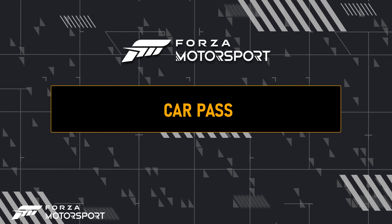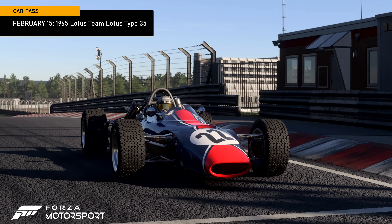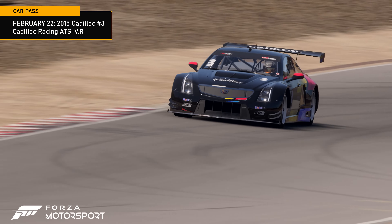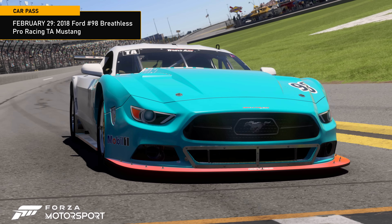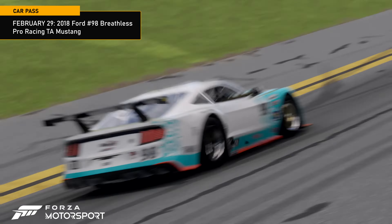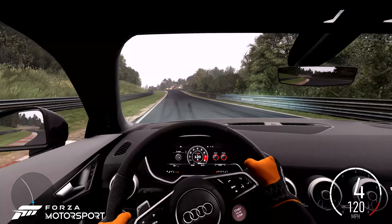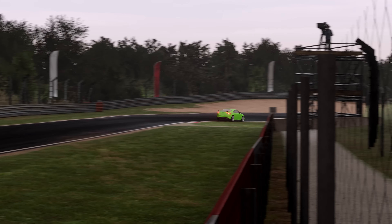Four new deliveries are coming to CarPass holders in Update 5. Get ready to race the 1965 Lotus Team Lotus Type 35, the 2015 Cadillac No. 3 Cadillac Racing ATS-V.R, the 2018 Ford No. 98 Breathless Pro Racing TA Mustang, and the 2020 Audi TT RS Coupe. As a reminder, the CarPass includes 30 new-to-motorsport cars with one released every week until CarPass is complete.